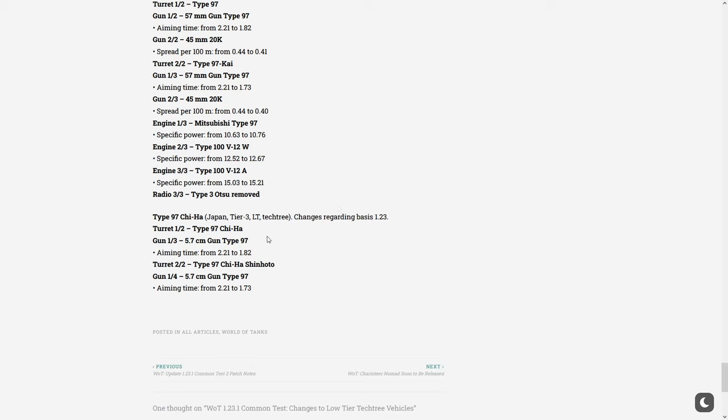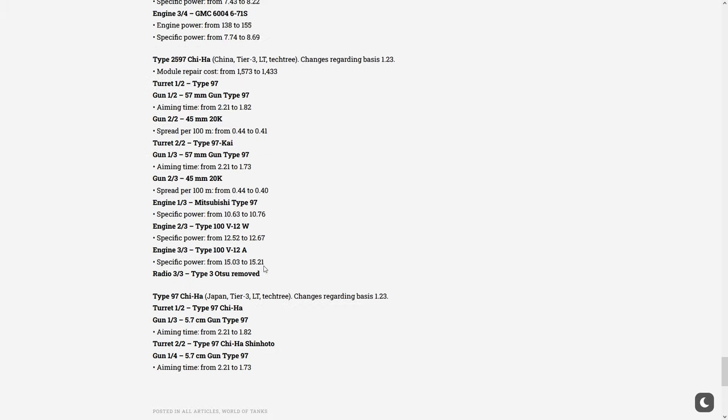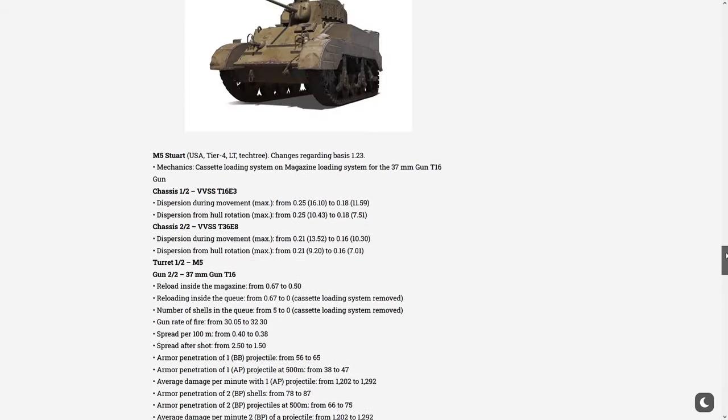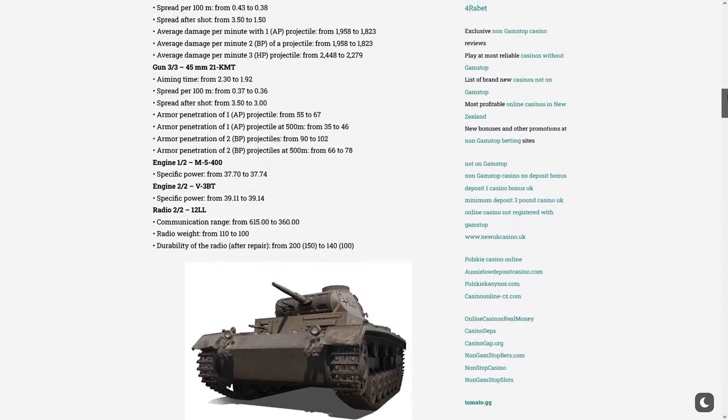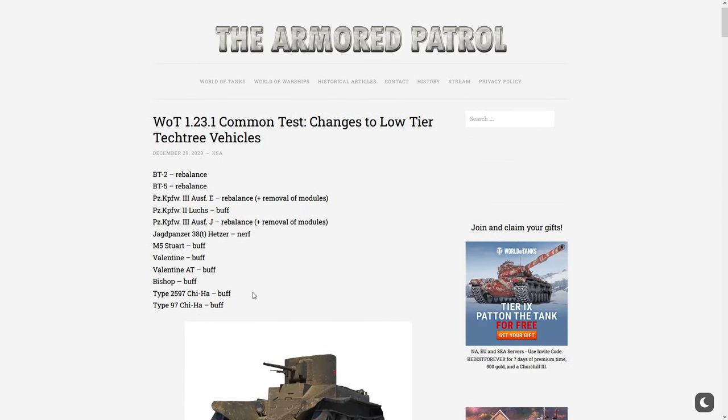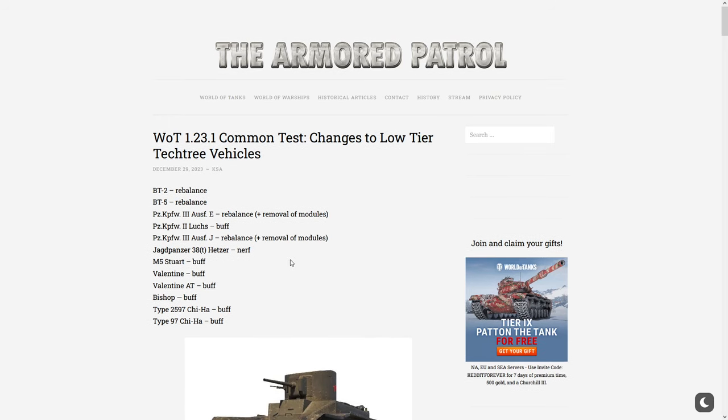The Japanese light tank is getting a slight buff toward its aiming time, and the top turret aiming time as well — so only aiming time is buffed there. I'm wondering why they don't have pictures for those tanks — probably they are in the game, but I'm not sure what's going on. We managed to finish going through all the vehicles.